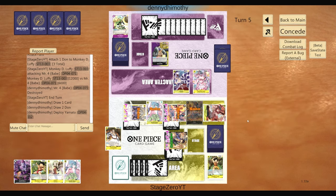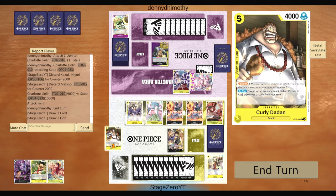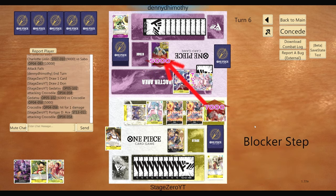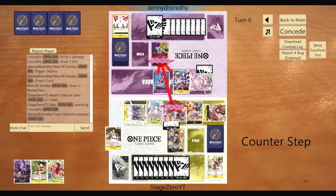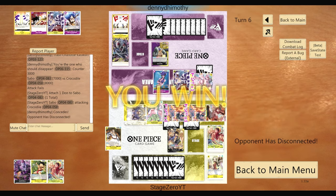We swing with Godatsu for 7 and then Sabo for 7. With only three attackers, they either take the life, ditch two cards, or block. Because we're a 12k leader with two Don, we're good to swing into it — they'd have to commit a lot of Don to deal any damage. We just swing 7-7, don't care about blockers anymore since they have zero life, and they disconnect. That's a good representation of a standard turn with Luffy — you can see where the two-drops and five-drops come in and how they work.